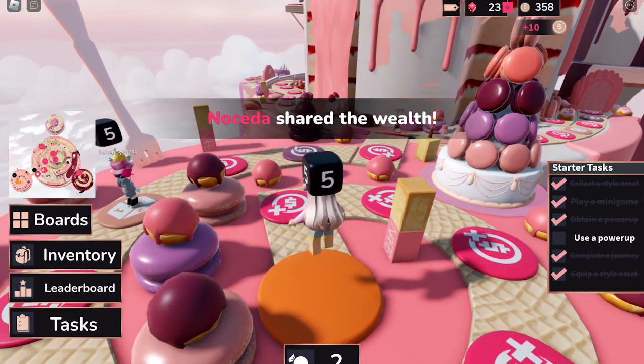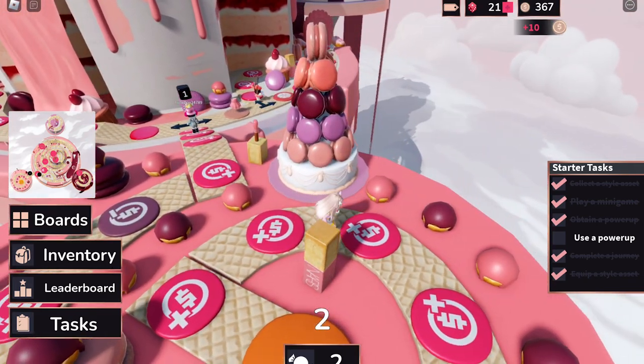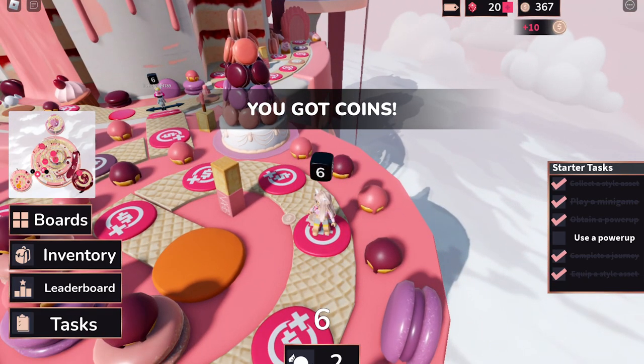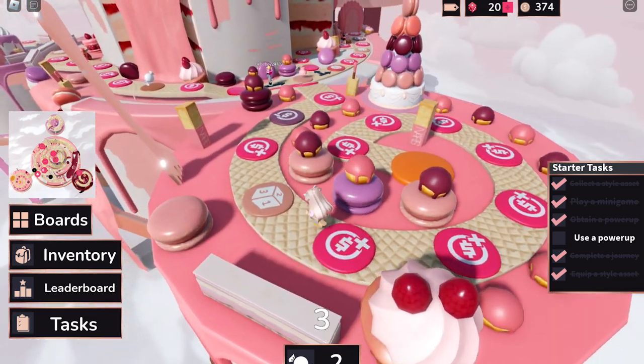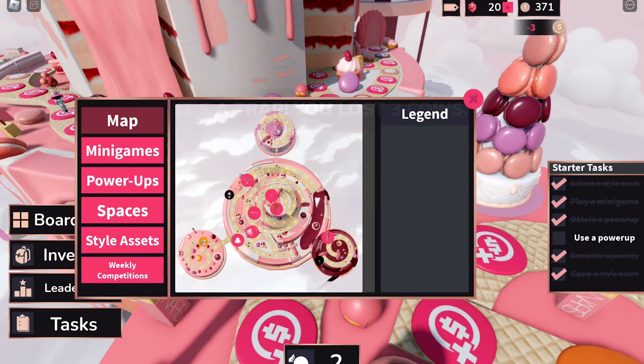There's a dice above your head and you need to jump on it and roll the dice. Keep the dice rolling. You can also check the map to see where all the assets are located.